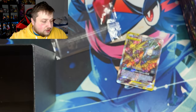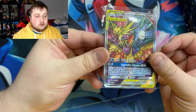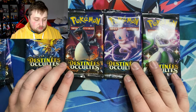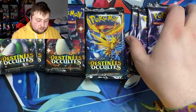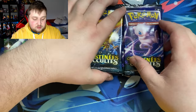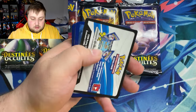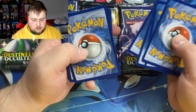This card looks absolutely beautiful. There are four different sleeve artworks: Mew, Mewtwo, Shiny Zorua, and the Legendary Birds. We got three Mews, three Birds, two Zorua, and two Mewtwo. We're gonna start off with the Birds pack. Here's the code for you — looks like it's four cards on the back.